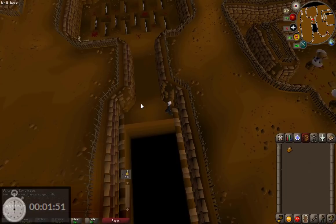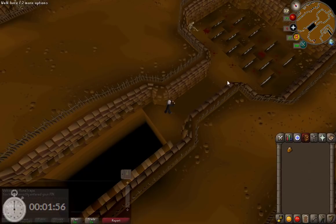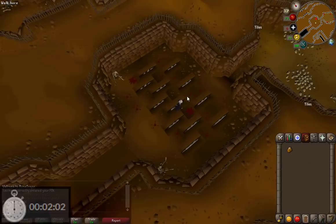Right here you want to move over to this tile, and then disarm one of the wall traps. And then again, there's only three more after this so you can just run past it. Then here you can click past the saw and your character will just walk around it.